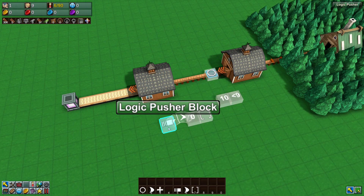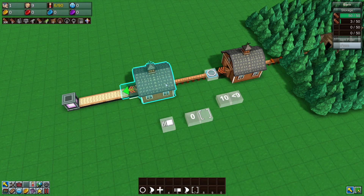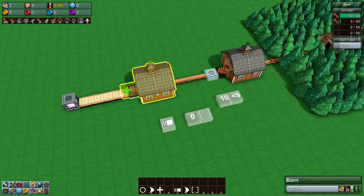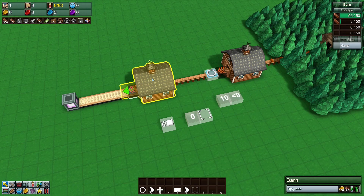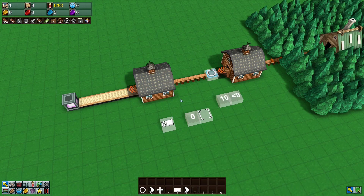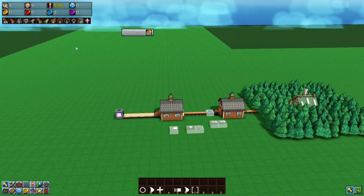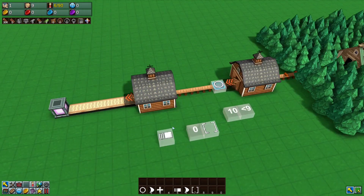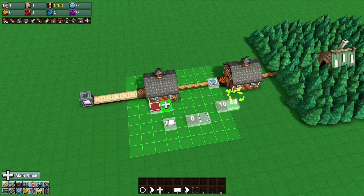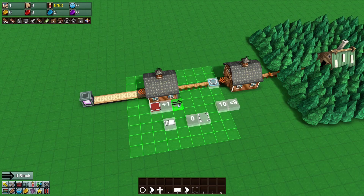What if you wanted the logic pusher to trigger automatically based on the inventory of another storage? Say this barn drops below 50 and you want it to trigger sending 10 items and no more. The easiest way is to read the inventory of the storage using an inventory sensor and a math block, combined with the if block — a fairly new and quite useful block that only sends a signal forward if it receives a value of one (true) or zero (false).